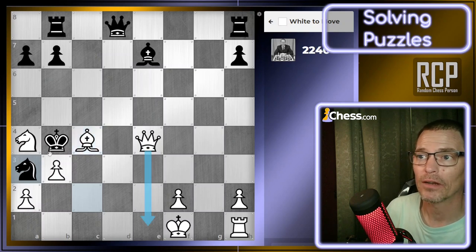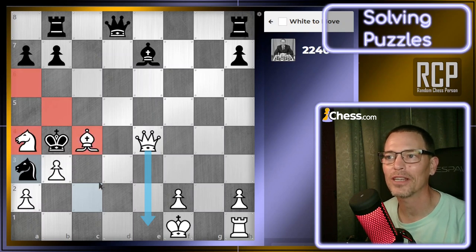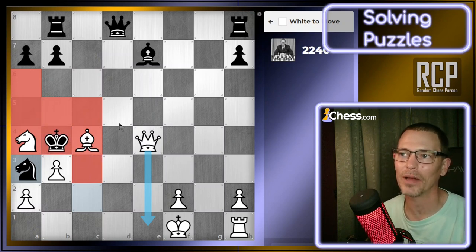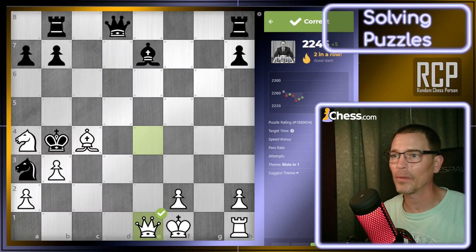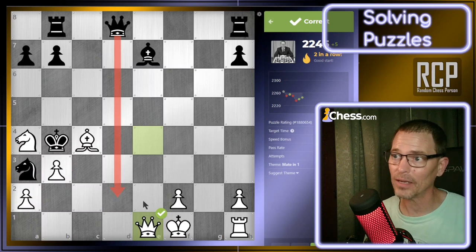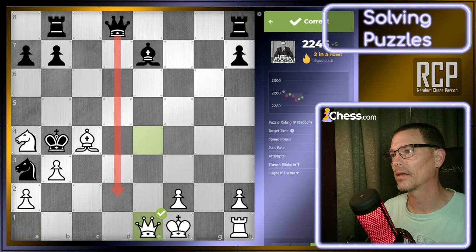Wait — what about this check here? Queen to e1 is mate, isn't it? The bishop guards those squares, the pawn guards these squares, the knight covers c5, and my queen would be cutting off that entire diagonal. There's no way for them to block it except pulling the queen down, which I would just take. Took me way too long to see that. Made in one — oh wait, the theme was right this time. Wait, that's wrong — it's not mate yet. There's nothing to prevent them from moving their queen there. Yeah, it's mate in two. Thumbs down — pretty sure it's mate in two.